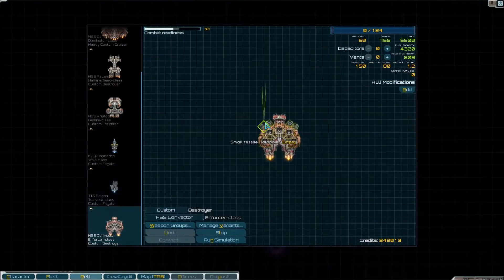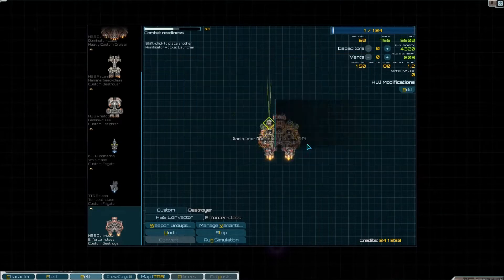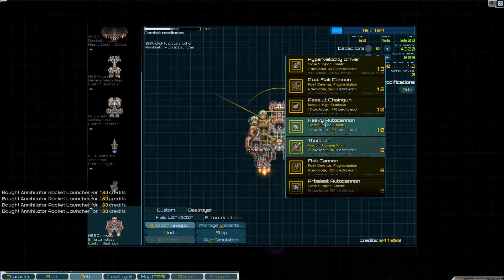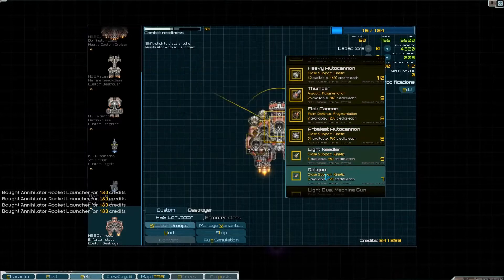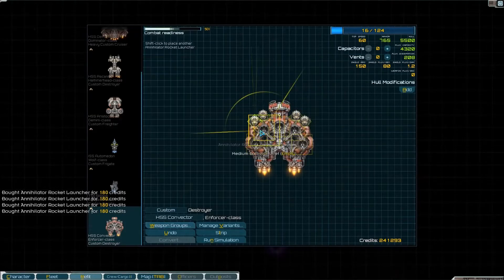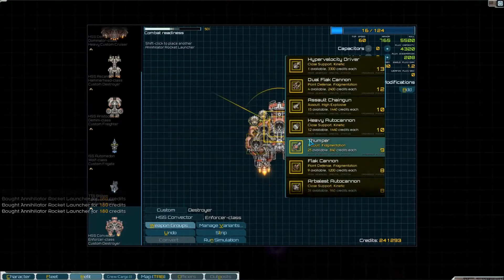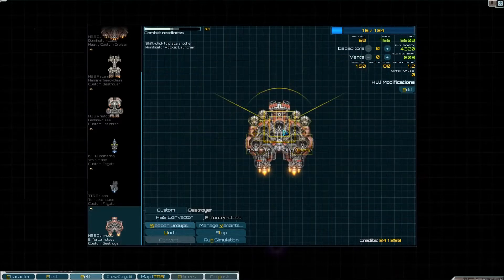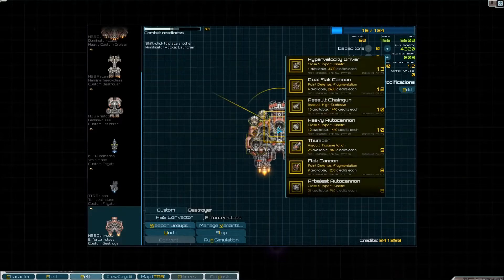And I will refit this ship — it will be refitted. With Annihilator Rocket Pods. And what do we want? We want Hyper Velocity Drivers. That would be kind of interesting if it had five Hyper Velocity Drivers, but no point defense at all.